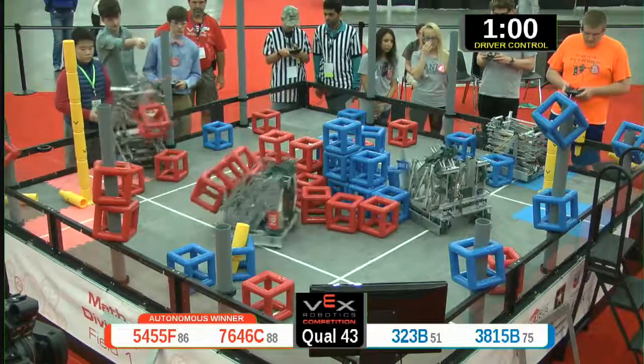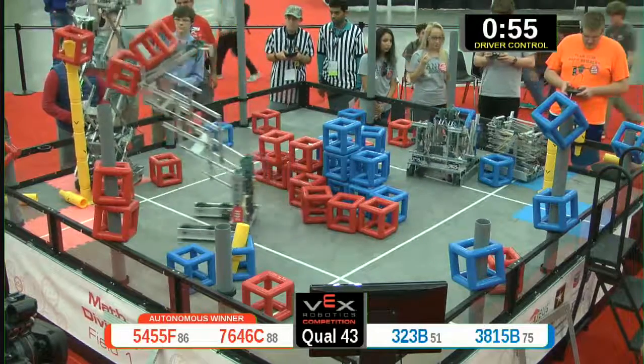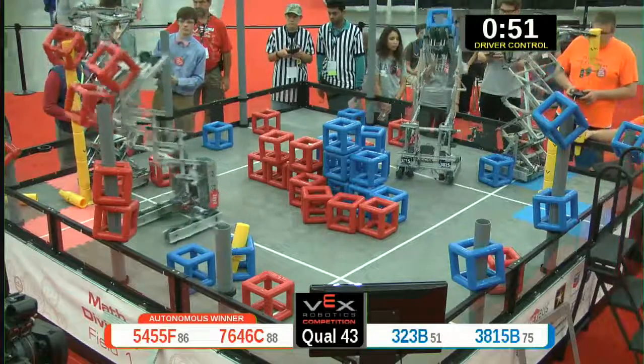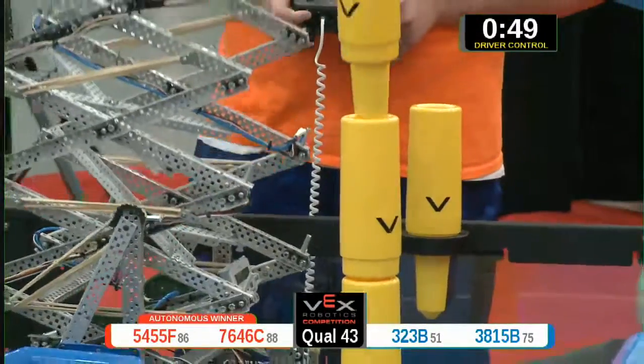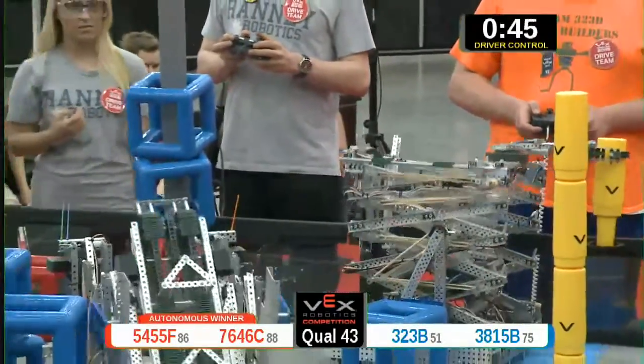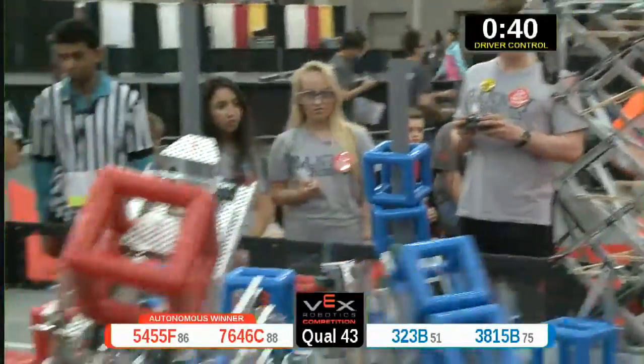Two skyrise pieces for that blue side. They're going to try and build up faster — they need to come back. Ten point deficit from the autonomous mode. There's their third piece. One cube going on the skyrise. Another cube scoring on the post for red.